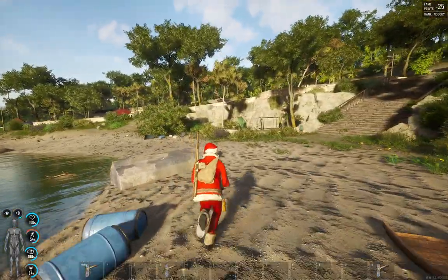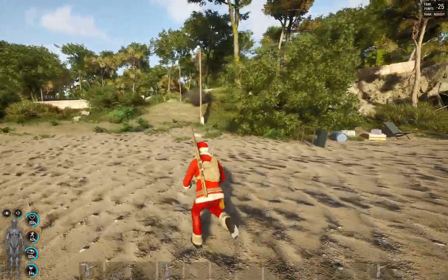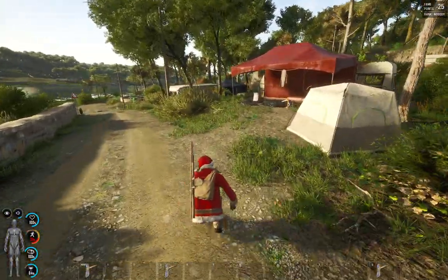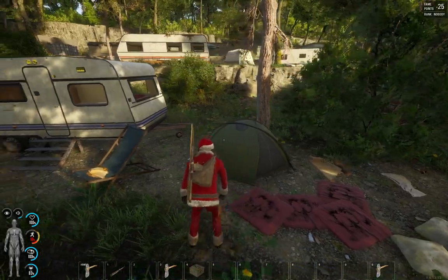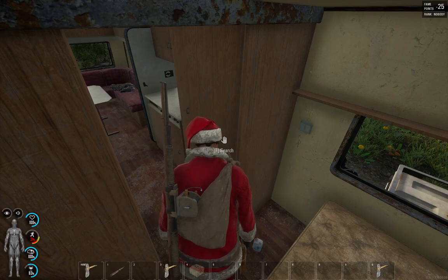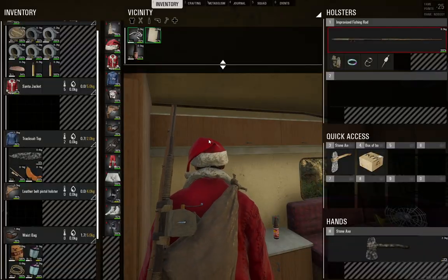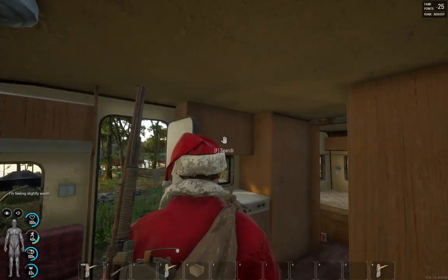We're going to run along the beach here. Up there is where the parking lot was with all of the burned out cars and such. Now we're over into what looks like a tent area — a camper area. There's quite a bit that you can search in them. A lot of cabins, food items, water. You could do all these upper cabinets as well.